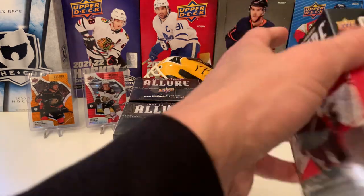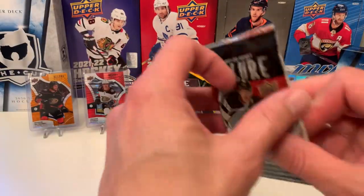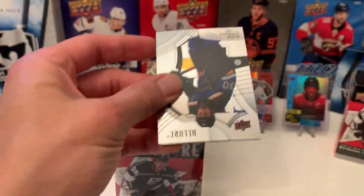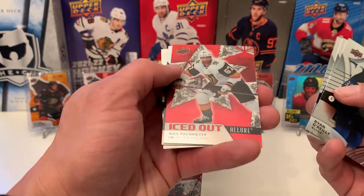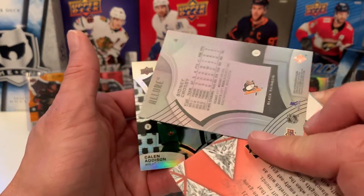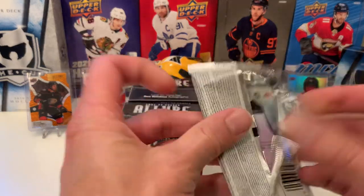Blaster number two. Pack one — hopefully we get a Trevor Zegras, that would be nice. We got Ryan O'Reilly, Soros, Connor McDavid iced out, Max Pacioretty, Black Rainbow Sidney Crosby. And Kaylin Addison on the 2005 NHL Shield Parallel.